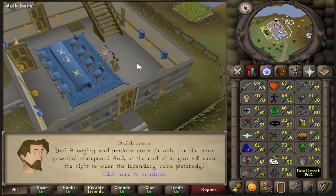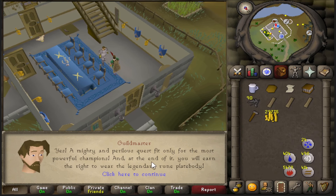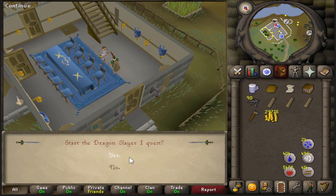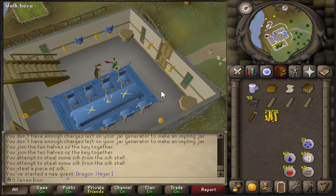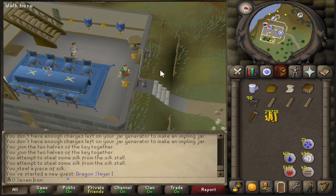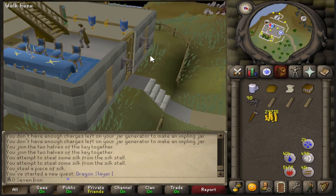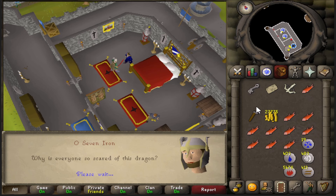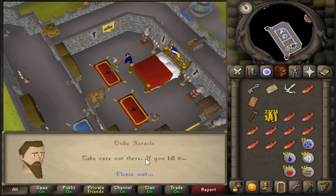Here I am in the Champions Guild, doing something I thought I wasn't going to do until 99 Slayer: starting the Dragon Slayer quest. By doing this quest, I'm unlocking the ability to get dragons as a Slayer task, which is what I wanted to avoid until 99 Slayer, but I'm thinking I'm just losing out on too much by not doing it. After he gives me a Dragon Fire Shield, I will be able to get Dragon as a Slayer task.